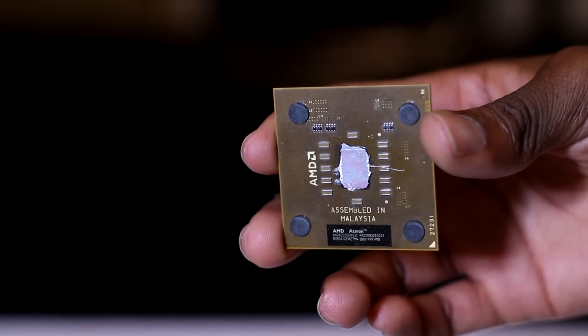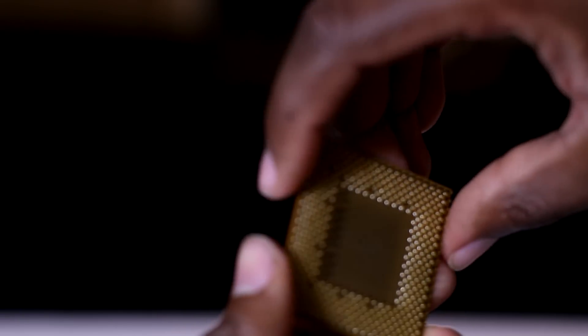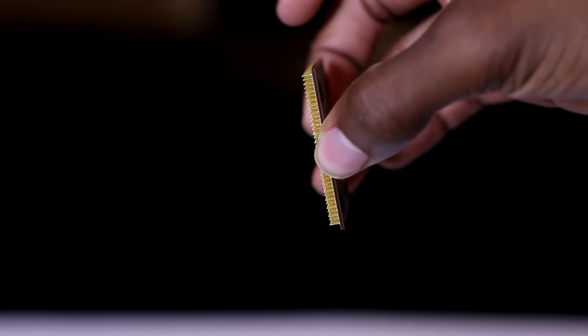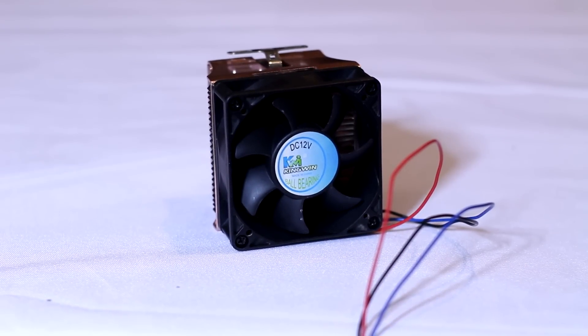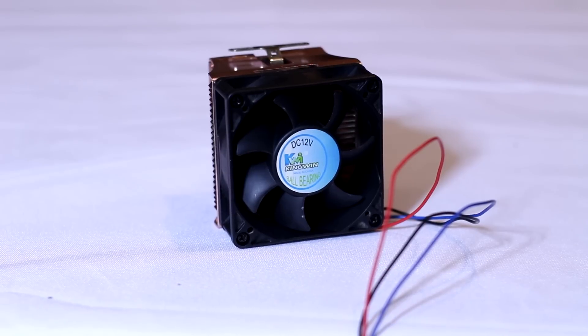First up is the Athlon XP 1500 Plus. It had an MSRP of $130 back in 2001, but now you can find it for about $5 on eBay. Specs-wise, it's clocked at 1.33 GHz, has only 256 kilobytes of L2 cache, and it is a 32-bit CPU — 64-bit CPUs didn't arrive until around 2004 when AMD released the Athlon 64. I used a CPU cooler I bought for about eight bucks; it fit fine, and temperatures were really nice — averaging around 30°C idle and up to about 45°C under load. I wanted to overclock but didn't have the time.